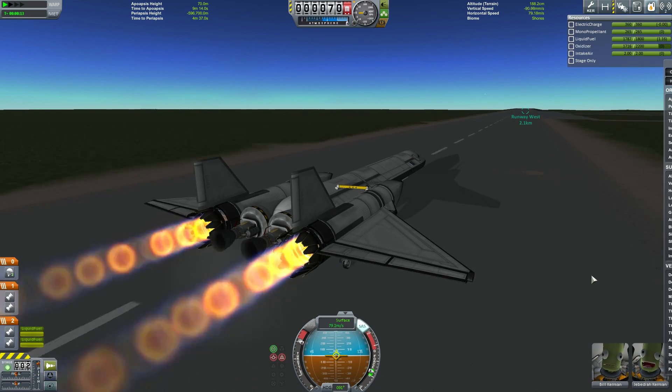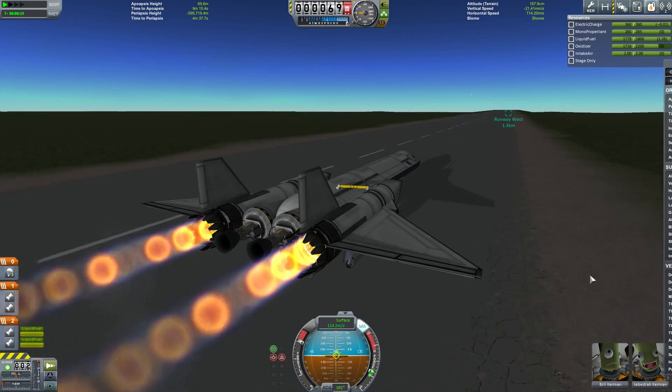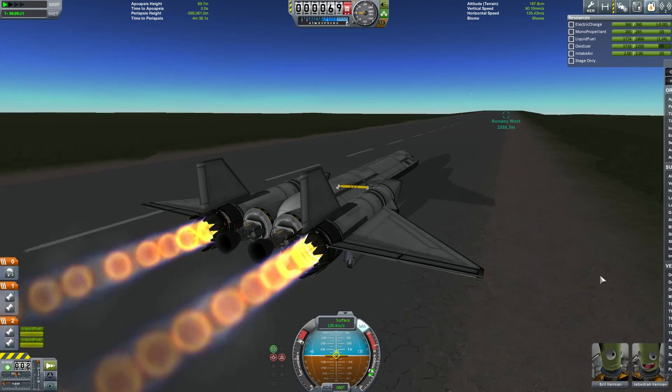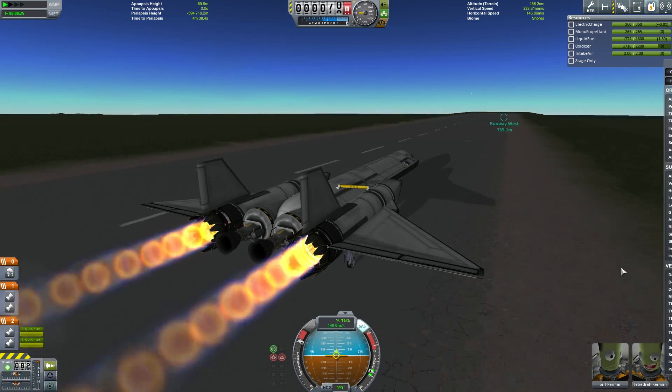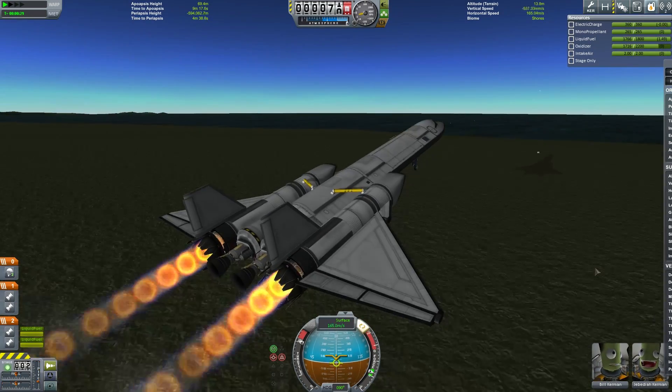The SR-71 was strange amongst aircraft in that it pretty much ran its entire flight profile with afterburners on all the time. Looking very impressive, but this is going to need afterburners all the way up, which means we're burning a ton of jet fuel, of course.